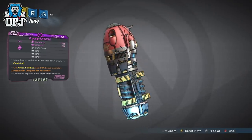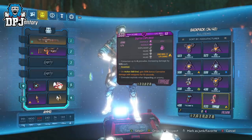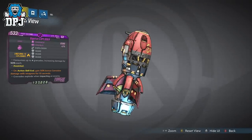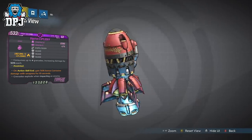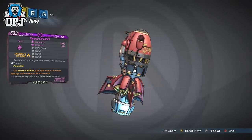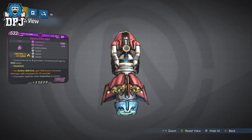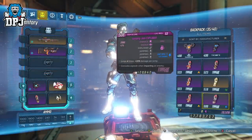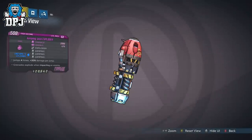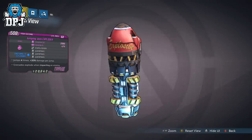Next up we have the most powerful grenade featured today — the Gigaton Exploder, with the triple Nuke prefix. This consumes up to 4 grenades, increasing damage by 50% each, for a possible 200% damage increase. The amount of times I killed myself with this thing was utterly hilarious — throw it and take cover, trust me. Next up we have the Jumping Jack Exploder with the triple prefix of Jumper: jumps 4 times with plus 20% damage per jump. In my opinion this isn't the best — the Jumping prefix doesn't add much.